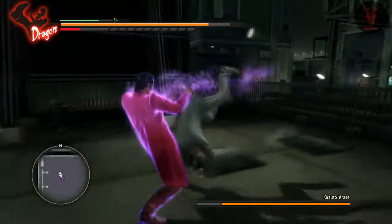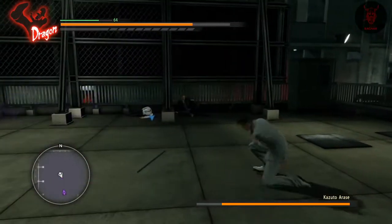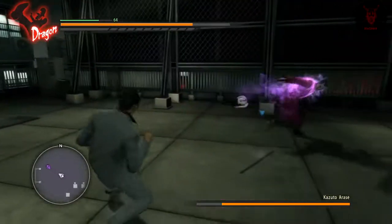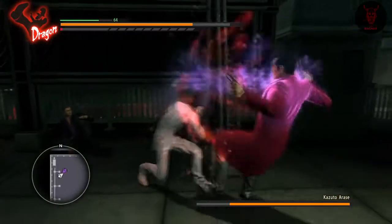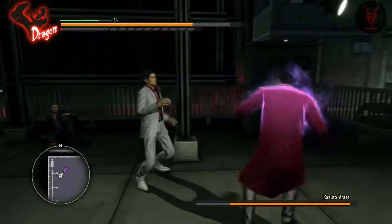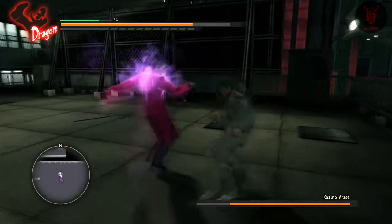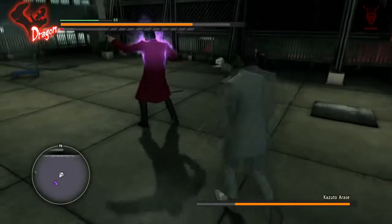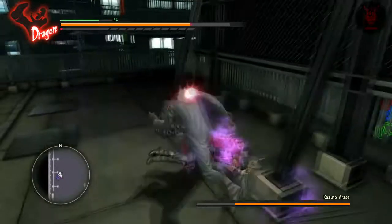If you can time the Tiger Drop on this it makes the fight trivial, to be honest. When he does this, get behind him — that was unlucky because we just rolled straight into him. When he does that spread shot, stand behind him and just Tiger Drop him. I think you can get like two hits in. It's not a hard fight — you can bait him into doing that move over and over again.